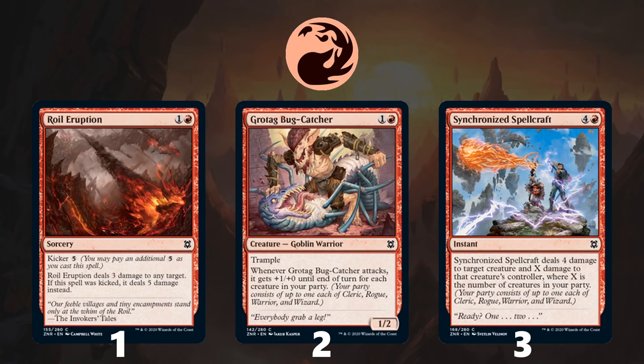Another color pair, another tribe — White-Black presents Clerics and Life Gain as its main theme. The signpost uncommon is Cleric of Life's Bond, which is super powerful as both an enabler and payoff all in one, fueling your life gain synergies and growing into a potent threat. Other life gain payoffs include Attended Healer and Scion of the Swarm. Healer helps you flood the board and can also be a nice facilitator with its activated ability, while Scion is a great way to end the game once you have your engine set up.